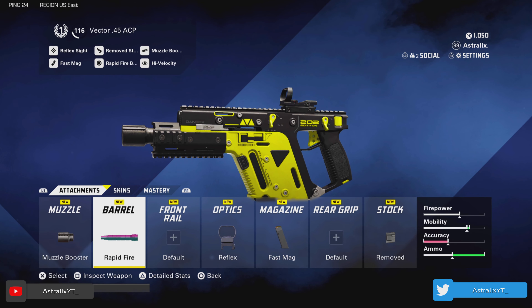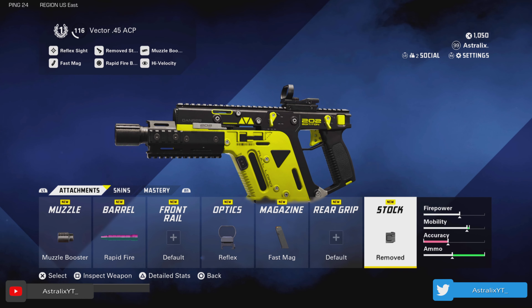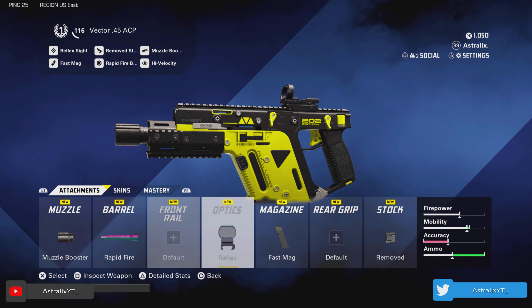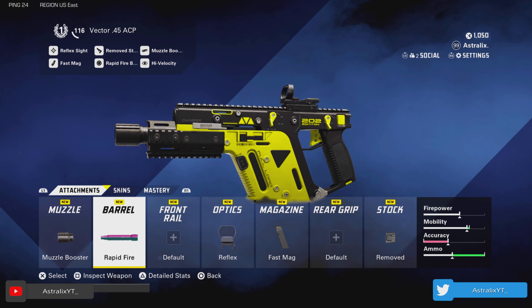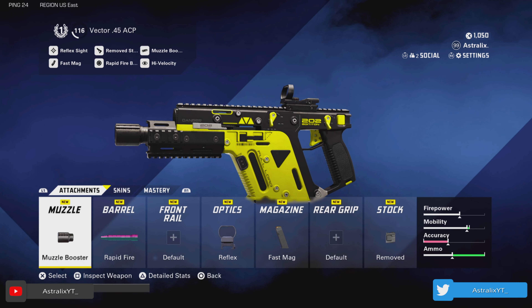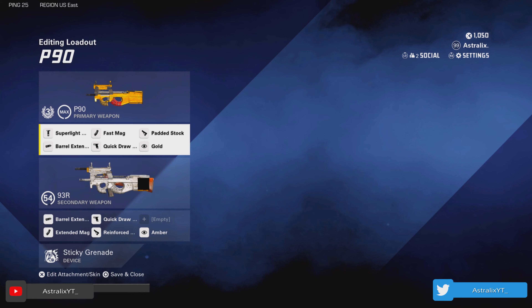My personal favorite for up close hands down goes to the Vector. I run the muzzle booster, rapid fire, reflex sight, fast mag, and the remove stock. Don't really try to use this at medium to long ranges — you're not going to have fun with it at that. But up close, this thing is going to fry like no other. It's already such a fast shooting weapon that once you add those attachments, you're getting like 1075 rate of fire — it's insane. I recommend this one for arena or if you're good at flanking your enemies.